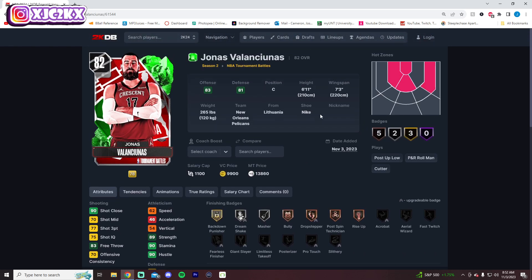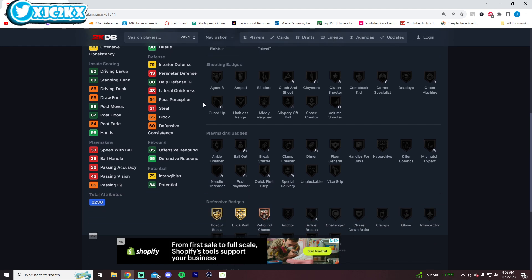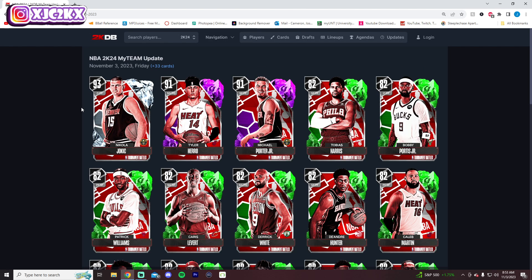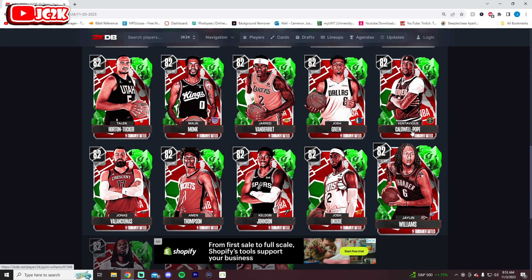Jonas Valanciunas is a near 7-footer. 62 speed is better than expected, and he can already shoot okay. He's probably not going to be a great defender, but a little more speed and defense could make him okay. The Pelicans have been playing pretty well this season, so he has a chance to get a couple upgrades with some in-season tournament wins.